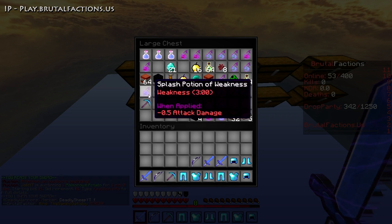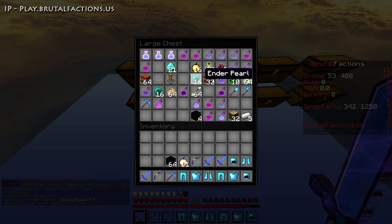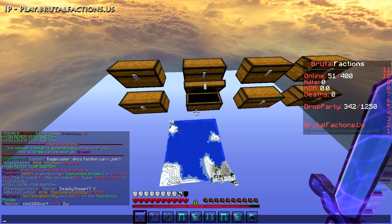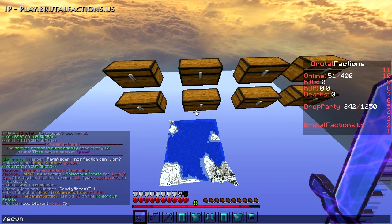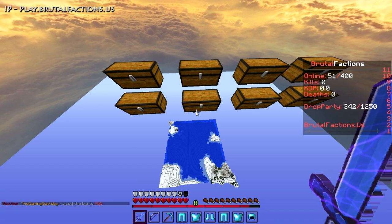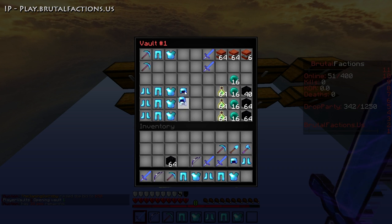The Titan kits, the Youtuber kits, the bow, the gaps, creeper eggs. I'm just going to take all the more valuable stuff. Here's my ender chest - it has my creeper eggs and stuff in it. I'm going to stack these up here. Slash vault one. I'm pretty stacked already guys, obviously not the most stacked, but getting there.